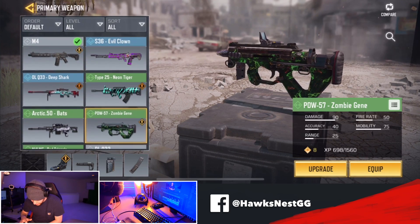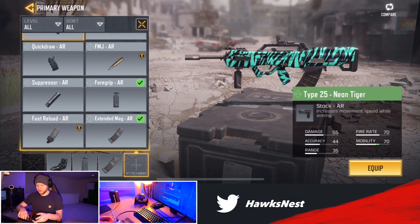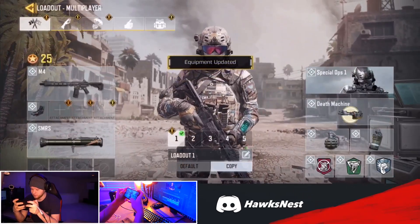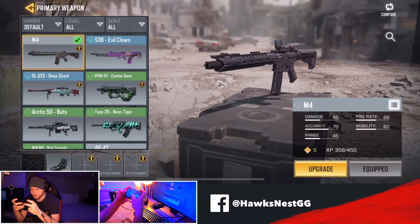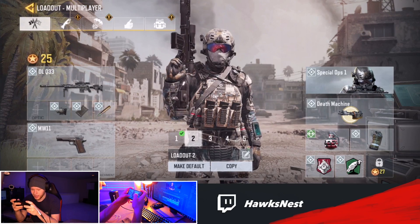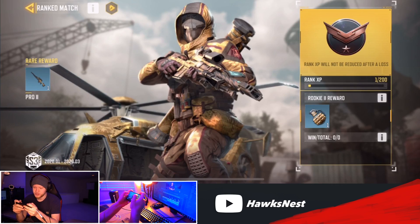I actually have the Evil Clown because I logged in at the right time, and we also have the PDW, so we do have a couple good guns. The Type 25 will be our primary. I'll upgrade it with weapon cards and set up my standard class. Since we're using the ADS feature I'll use the quick draw attachment, probably lightweight for now. For ranked we'll do Toughness and Hardline for now - eventually we'll want Dead Silence but we're only two more levels away. We'll equip the Type 25 and also have a sniping class ready if needed.